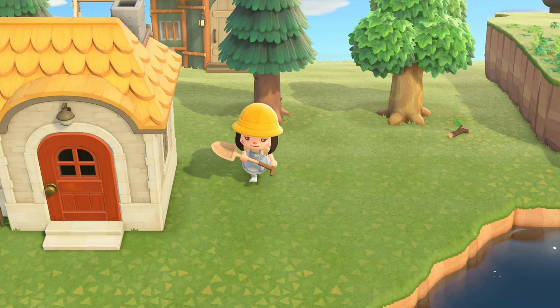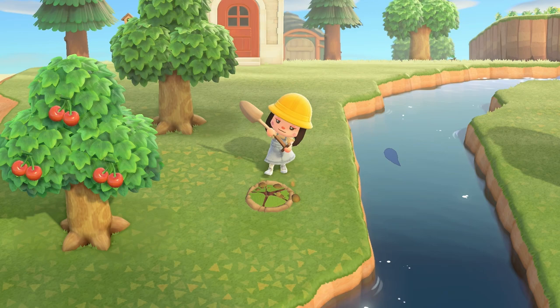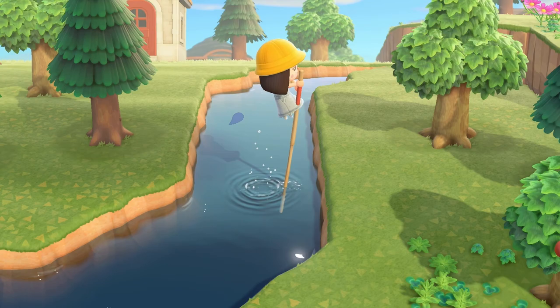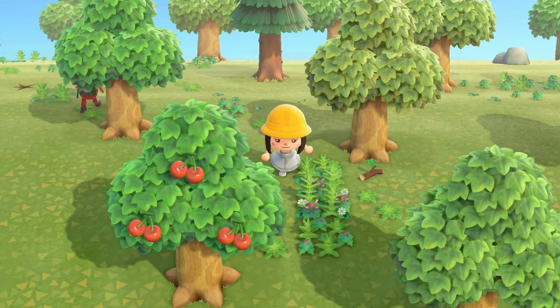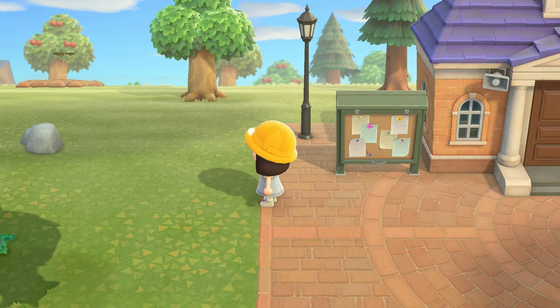I use about two rows of inventory worth of cedar trees as a point of comparison — I think that's more than enough. I don't know exactly how many stars I have yet since we're still waiting for the items to be placed. Now that I've planted my cedar trees, I'm going to start placing my items.